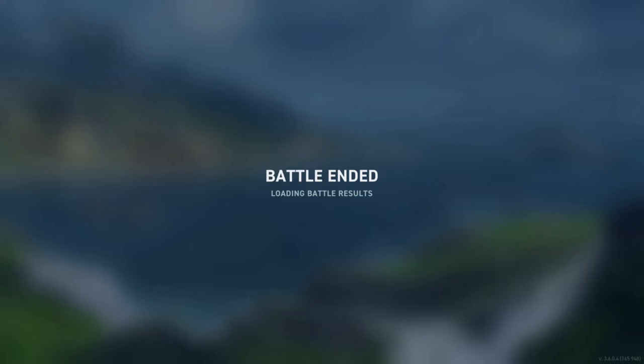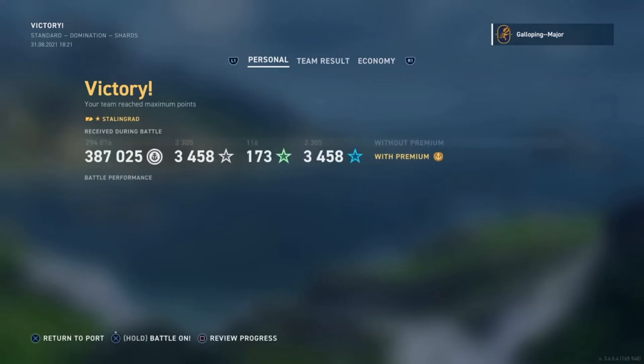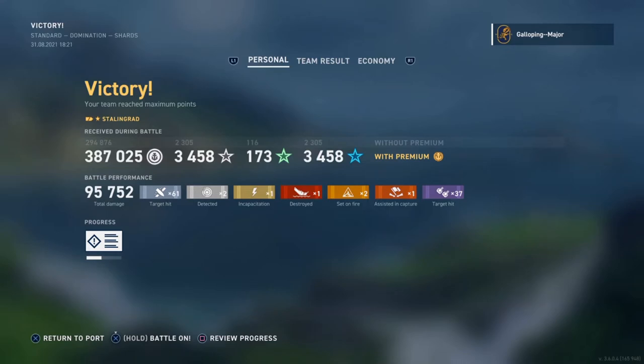The Stalingrad for 2 million XP — a bit pricey, but if you have 2 million XP kicking around she's potentially worthwhile. She does seem to be a good ship. The downsides: a large citadel which sits very high in the water when broadside, no high explosive shells so target diversity can be awkward, and no torpedoes so no close-in point defence. Upsides: maneuverability seems alright depending on your spec, the AP is very good when it works, dispersion is acceptable — not great but not horrendous. Concealment-wise, she has long range so concealment isn't great.